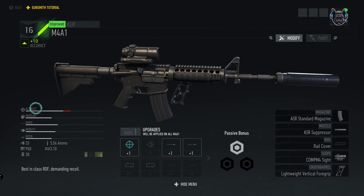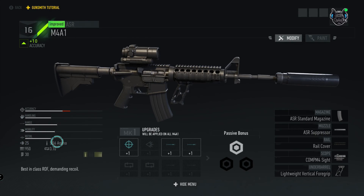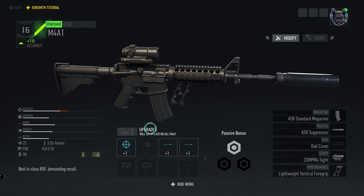If we look at the bottom left we can see the stats for this weapon: accuracy, handling, range, mobility, recoil. We can also see the type of ammo this gun uses — 5.56 — the magazine count is 30, and then we have single or auto rifle fire modes.